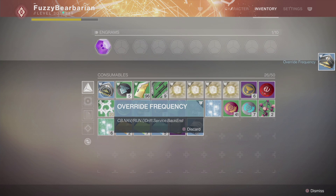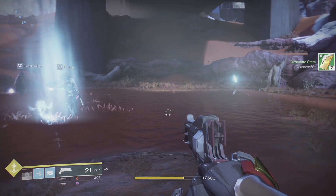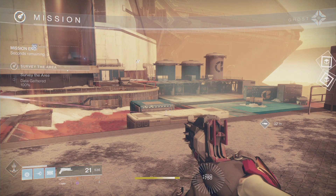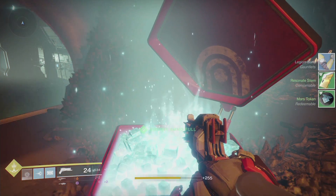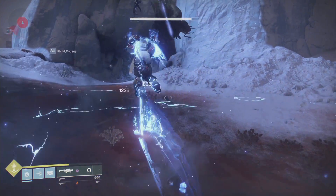You get resonant stems primarily from completing public events, completing patrols, looting lost sectors, and looting high-value targets.